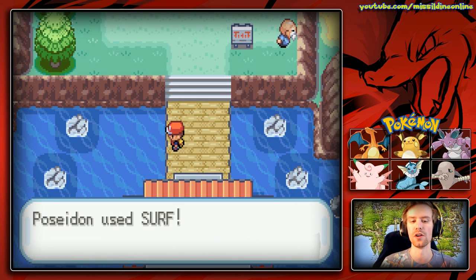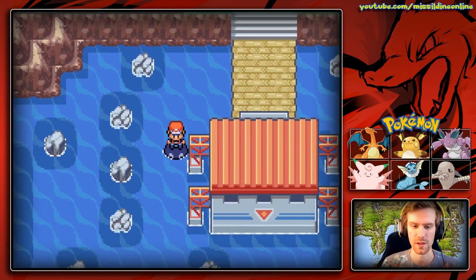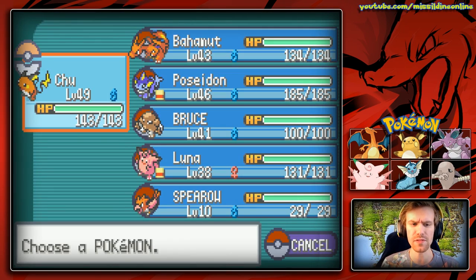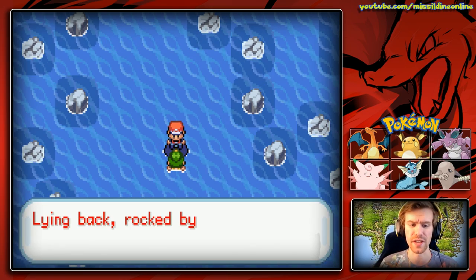There are seven islands but only three are available in the pre-post game. Down here, most of the areas you can't actually surf on around these islands, but right here you can — lying back, rocked by the waves. It's exquisite.